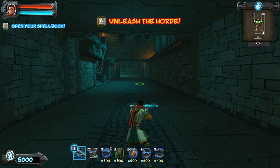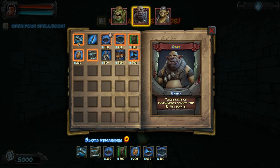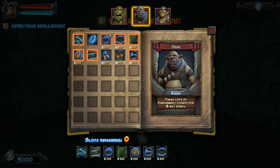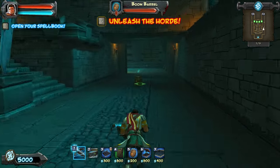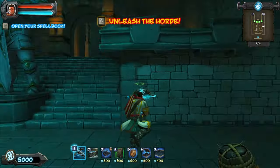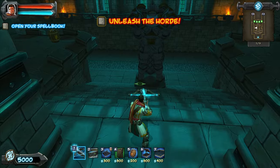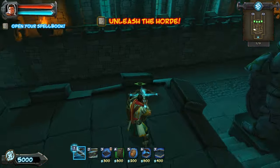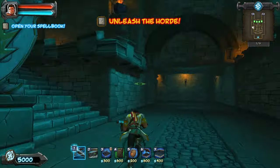New enemies incoming: crossbow orcs and ogres - takes lots of punishment, counts for five rift points. This is going to be like a big boss type enemy. They gave us some free barrels here, which I like. There's a fair amount of barrels. We can actually pick them up and move them to better locations - that's very cool. Starting the map with that.